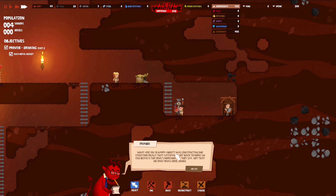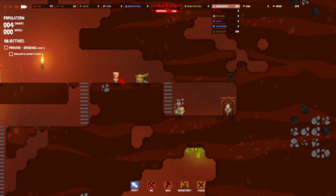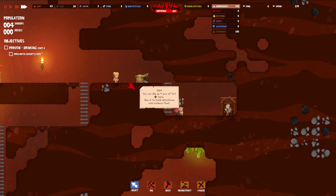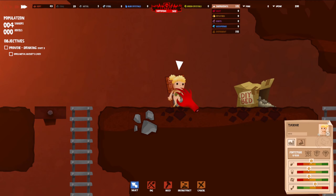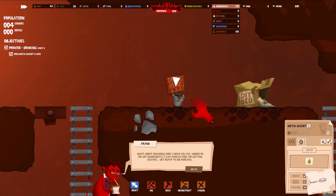What are you so happy about? Construction — constructing one structure? Is that really that satisfying? Get back to work — an idle brain is a devil's workshop, as they say. Not that we mind devils here. All right, we gotta open the metal buckets card. If she would just get out of the way — I don't like that they stand right in front of what you need to select. Yeah, go to bed — there we go.